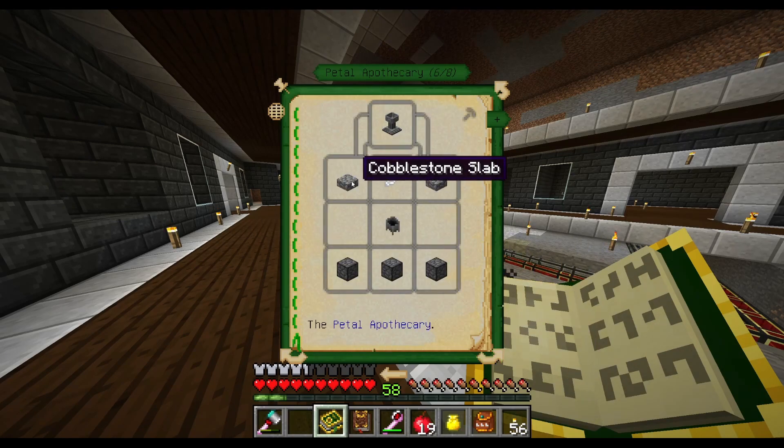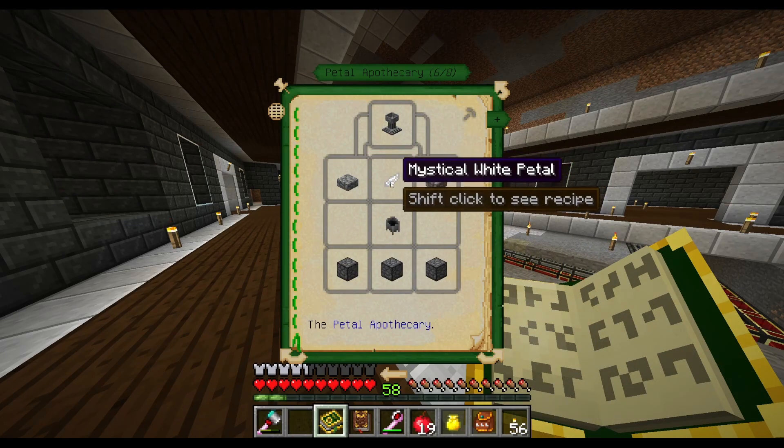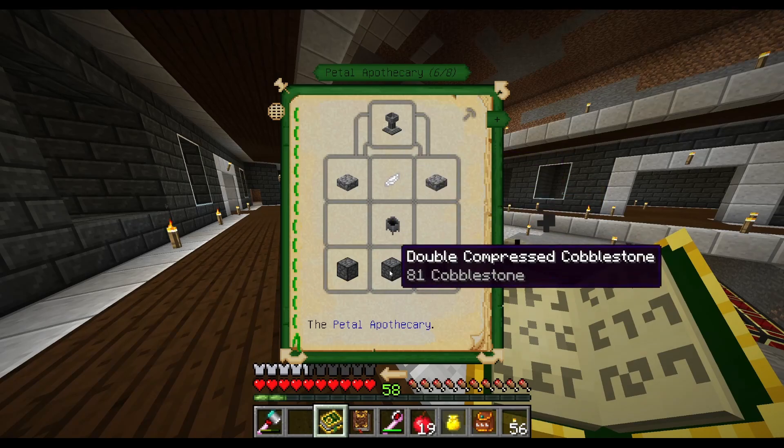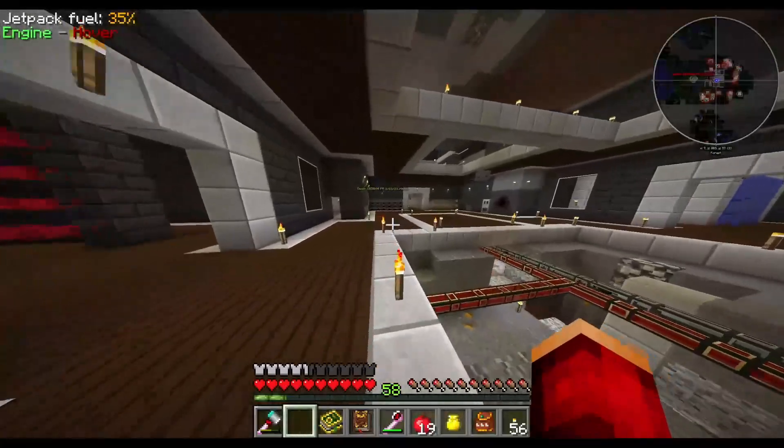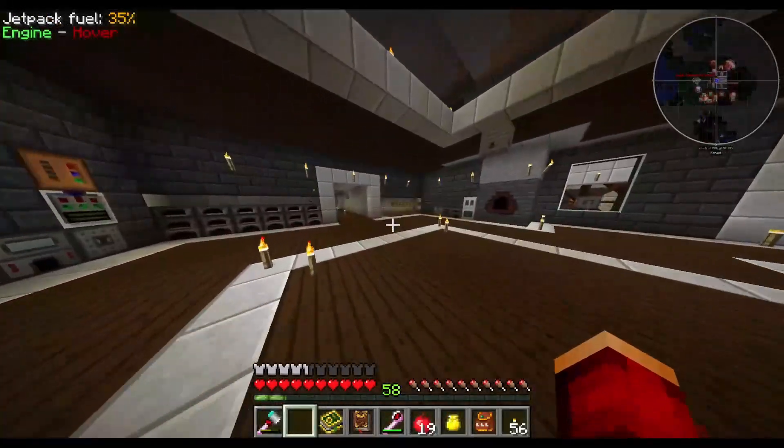Some of the basics we're gonna need: we need a Petal Apothecary in order to make some of the materials we need. To make this, we just need some cobblestone, some sort of petal, a cauldron, and some cobblestone. So I went ahead and gathered that up and put that in a crafting table over here.